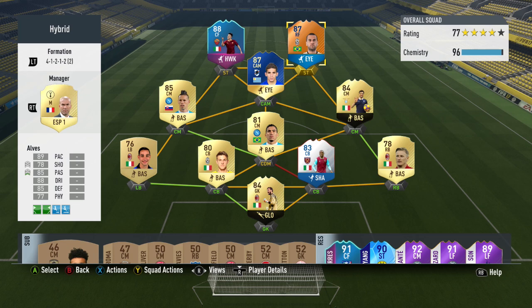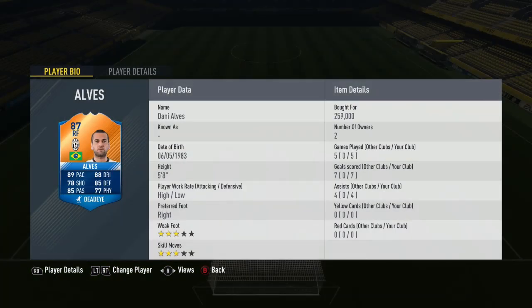Let's take a look at his overall record. I picked him up for 259,000 coins and took a massive loss on this card. Alves played five games for me, scoring seven goals with four assists. I applied the Dead Eye chemistry style to give him a boost in his shooting and passing stats.